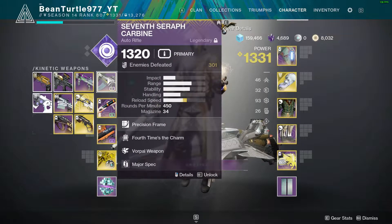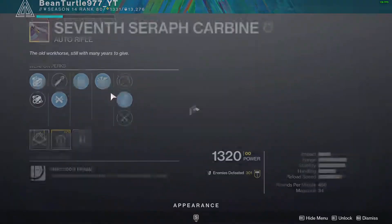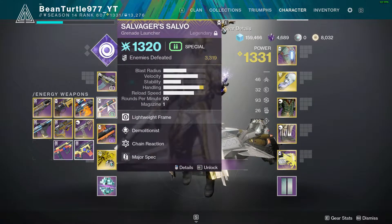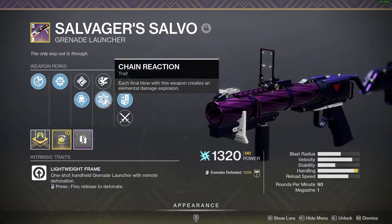This weapon spawns warmind cells, which are very nice. I'm also using Salvager's Salvo because there is one arc shield in the entire lost sector, and it's on the boss. However, it's really nice just to have this to pop him, because it is a match game shield, so you'll want to deal with it quickly.